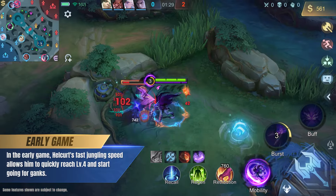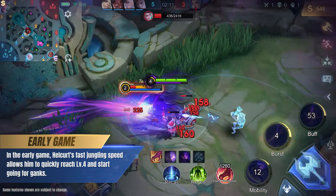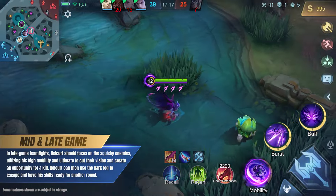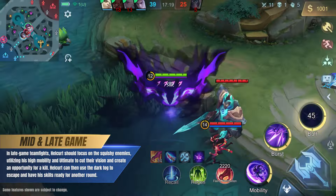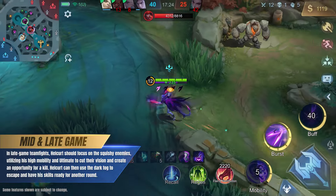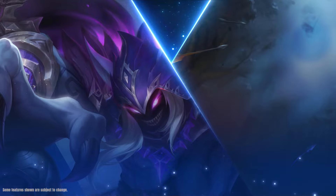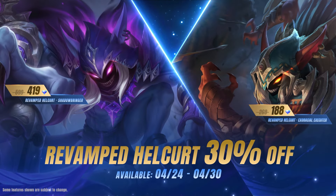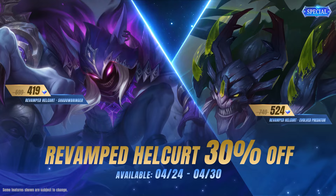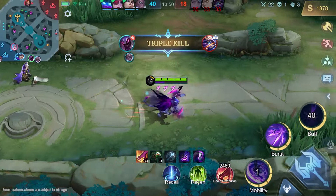In the early game, Hellcurt's fast jungling speed allows him to quickly reach level 4 and start going for ganks. In late-game teamfights, Hellcurt should focus on the squishy enemies, utilizing his high mobility and ultimate to cut their vision and create an opportunity for a kill. Hellcurt can then use the Dark Fog to escape and have his skills ready for another round. Revamped Hellcurt arrives April 24th, and you can enjoy 30% off on launch week. Until next time, we'll be seeing you in the Land of Dawn!